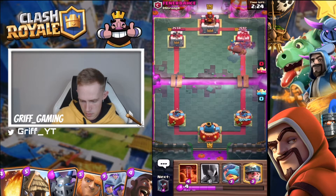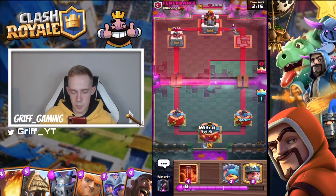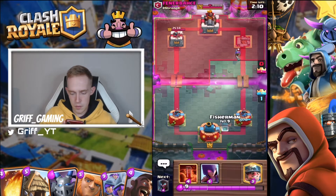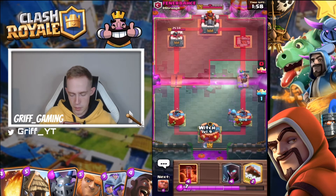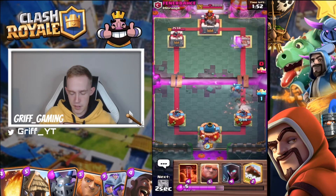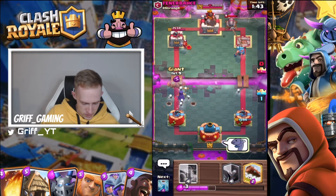The bats are going to get a ton of damage — probably take the tower. We've got a miner now. I might just use the fisherman to tank and start pushing opposite lane. I'm going to play miner up here, then go opposite lane with my witch. There's a wasted log from him — two elixir thrown away. What a weird cannon placement; this guy can't be very good unfortunately.